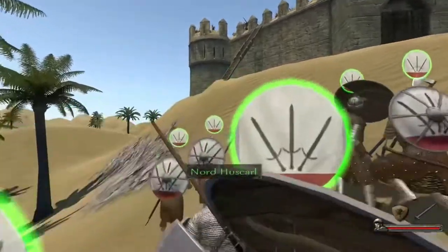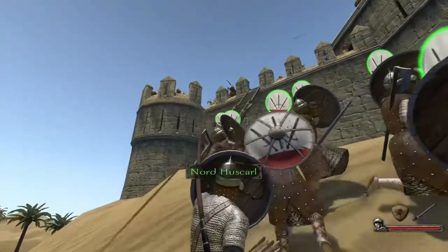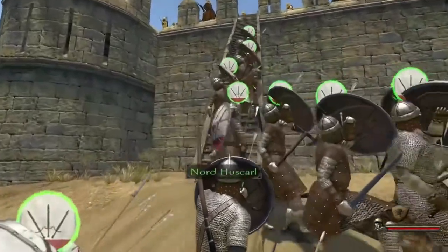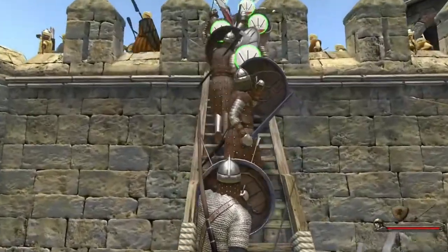It's actually easier, believe it or not, to attack with ladders rather than a siege tower. The siege tower brings a lot of delays, whereas the ladder is straight in there. You want to get up there pretty early with your troops. As I'm going to demonstrate here, hack your way onto the battlements and then choose a side.